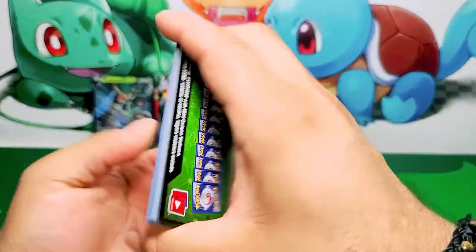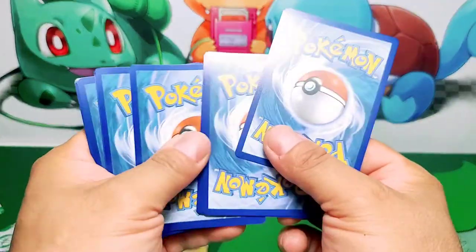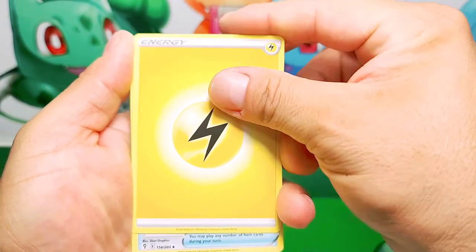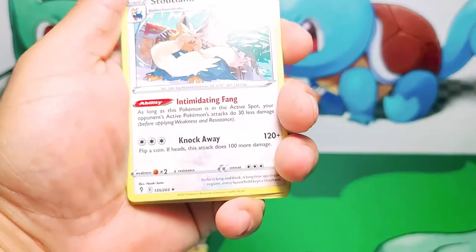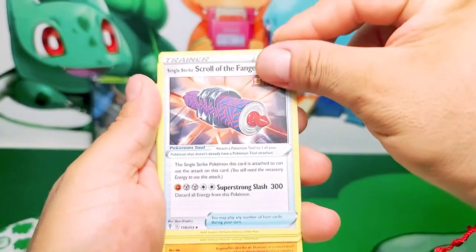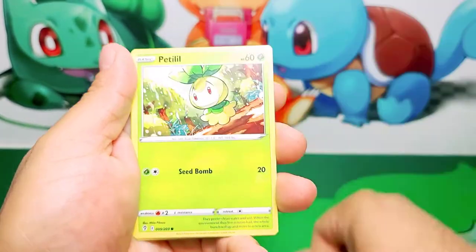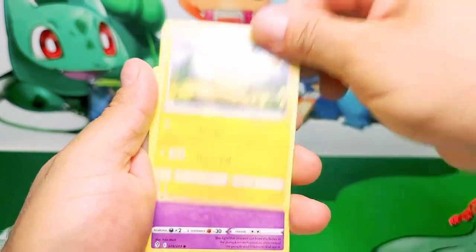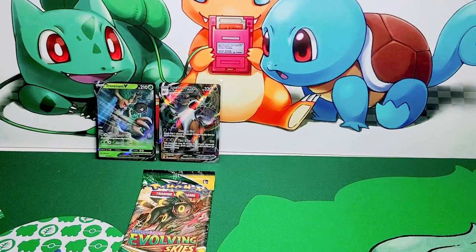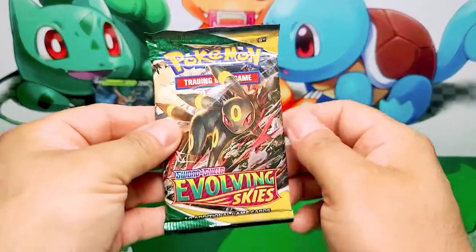Here we go, four to the front. Stoutland — wait a minute, is that a... Stoutland. That was a rare. I guess we didn't pull anything good. Let's see which one is a reverse holo at least. A Raccoonu reversed — a 4G's non-holo. Last booster pack, wish me luck on this one.